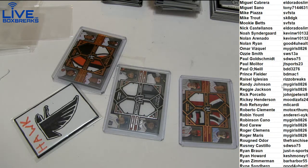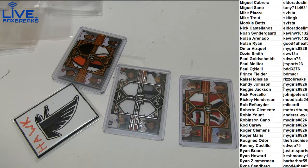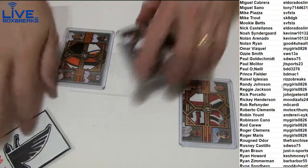Everything ships man, everything ships at Museum. I'd be wrong to keep the base of Museum, man. We only don't ship base on products like Contenders, Select, Chrome — common base, you know. Rookies will always ship, numbered cards, short prints, inserts — all that good stuff always ships, man. Alright, couple nice ones to scan up.